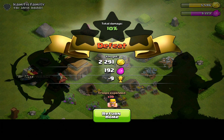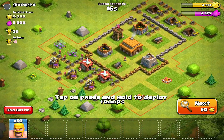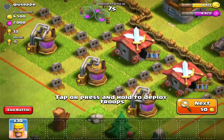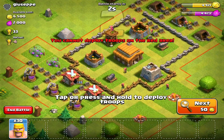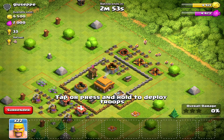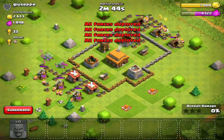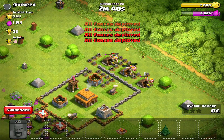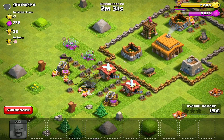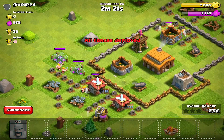This looks like a pretty decent base to attack. I'll be going straight for the collectors. If you look on the left, it's an even amount, which means there's nothing in the storages — it's all in the collectors. You can see these are dark purple, which means they're completely full. When it's a completely even amount, it's most likely all in the collectors, so I'll send 20 over there and 10 over here.